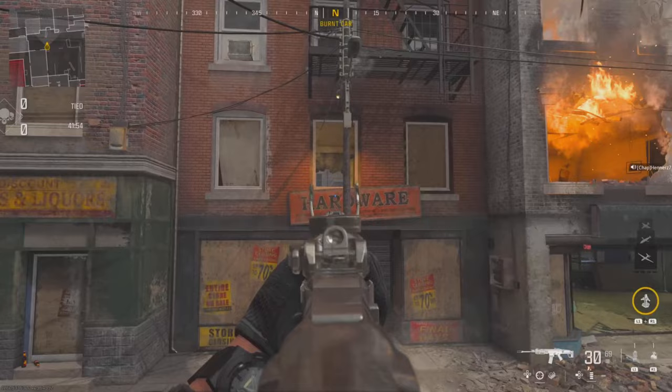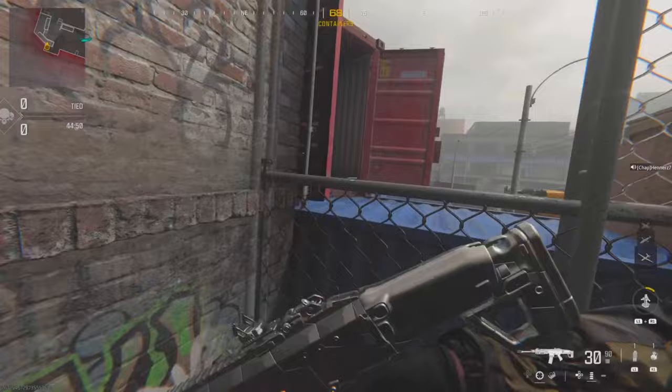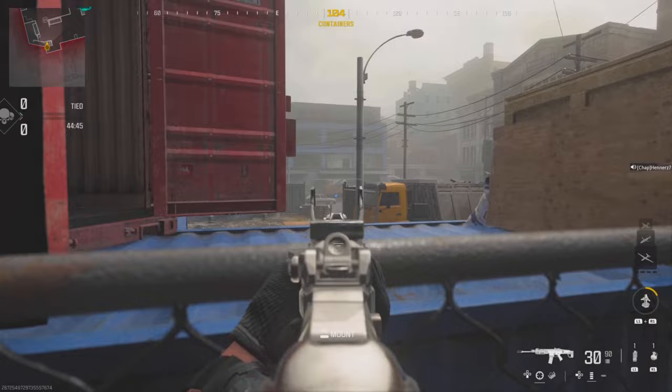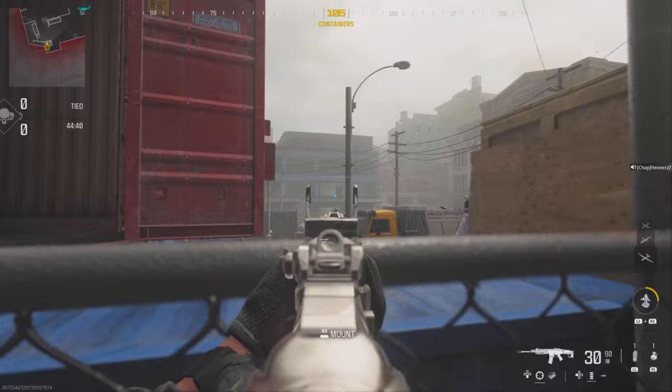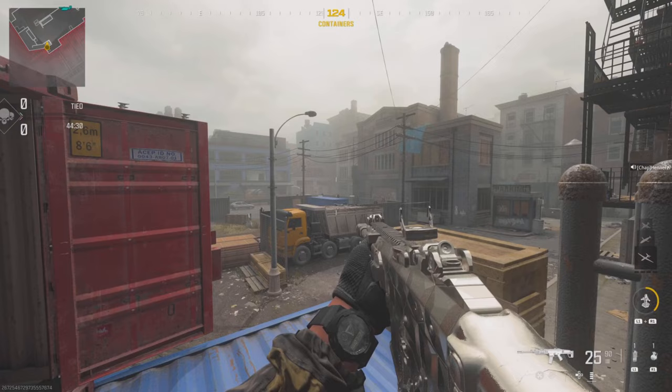By the boxes over by the window spot: hop on this bin near the back containers and you're going to have a very nice little head glitch looking onto P2 in that back warehouse building, as well as watching anybody down low. It can be very handy for P2 hardpoint if you're looking to get people off there. In pubs you can mount up and rip people off it. If you hop up you can also check anyone crossing from the alleyway.